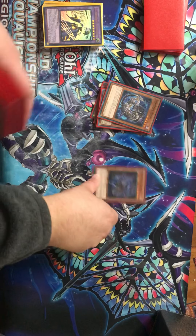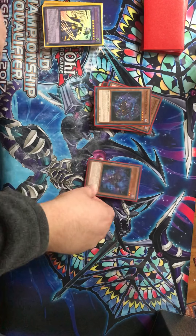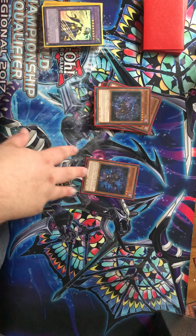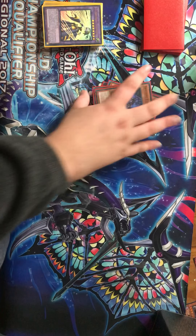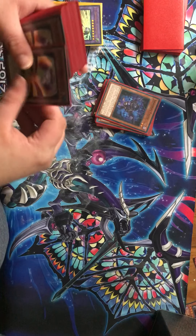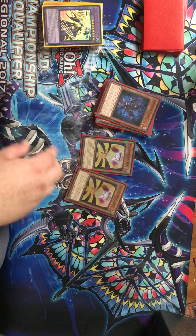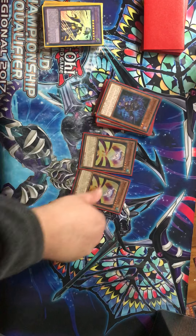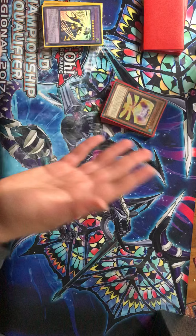One Dragon — just generic removal. One Falco. I find a lot of people cutting Falco, but I actually like it. I find that it comes up quite a bit for recursion in grind games. Next, I play two Aerial just because it's good for looping Construct, and I play the second one because banishing from my opponent's graveyard is very helpful — it comes up a lot.